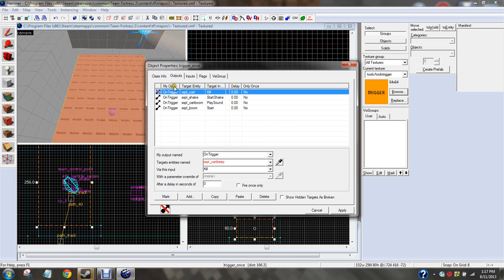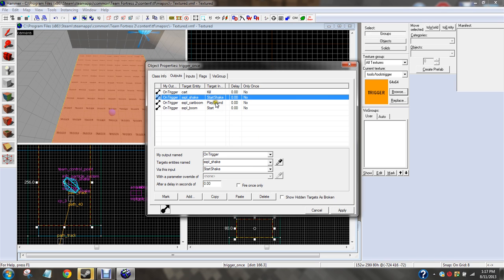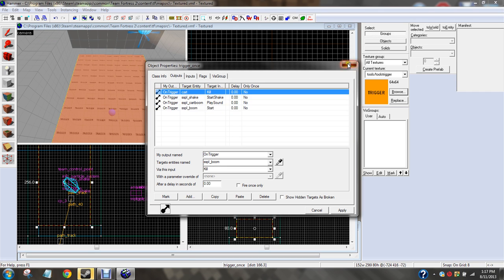Class info. On trigger — SSP cart, or we called it cart. Start shake. You know the shake and the env_shake. Play sound on trigger, start cart — boom. Play sound on trigger — SSP cart boom. Start. All that good stuff.